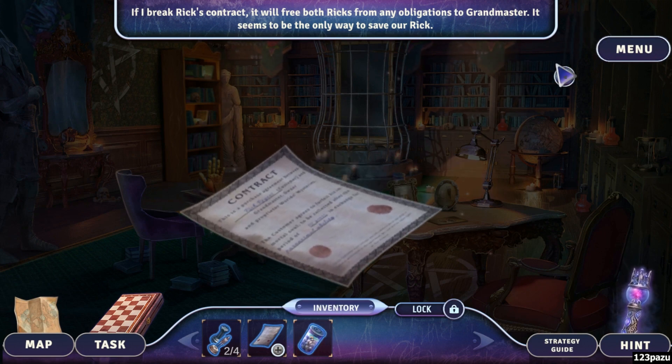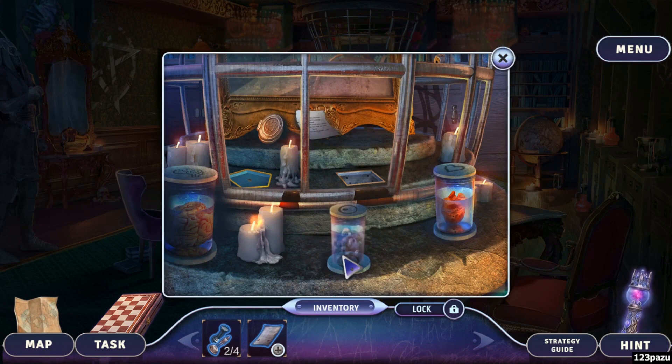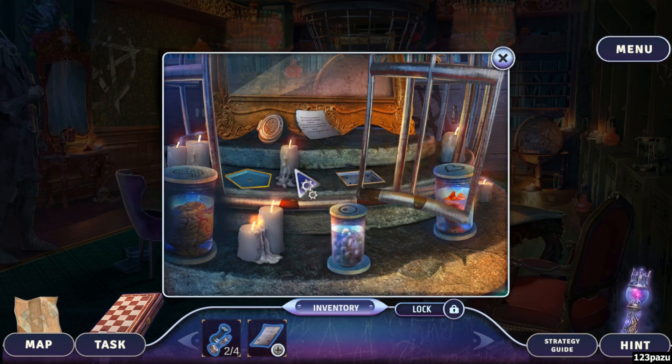10 years — if I break Rick's contract it will free both Ricks from any obligations to Grandmaster. It seems to be the only way to save our Rick. How do we break it? We burn the contract, guys — we burn it with hellfire. I'll just use the candle here.